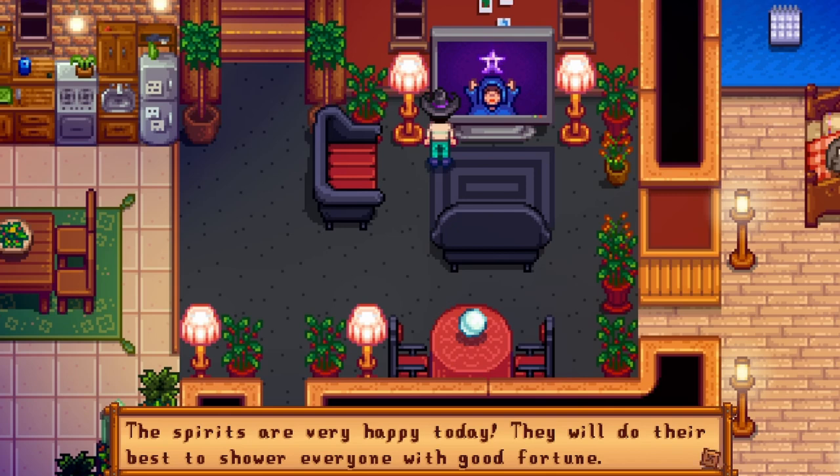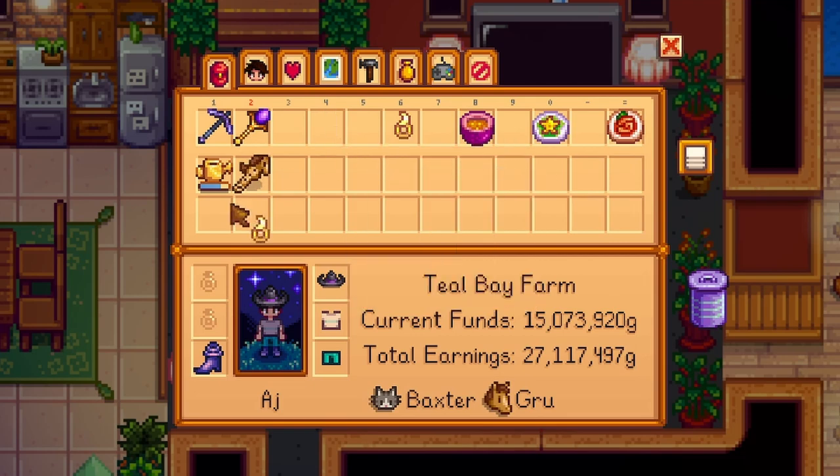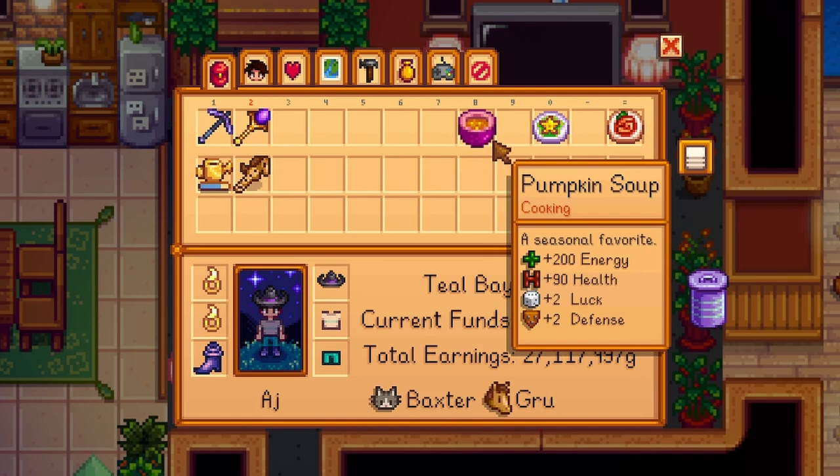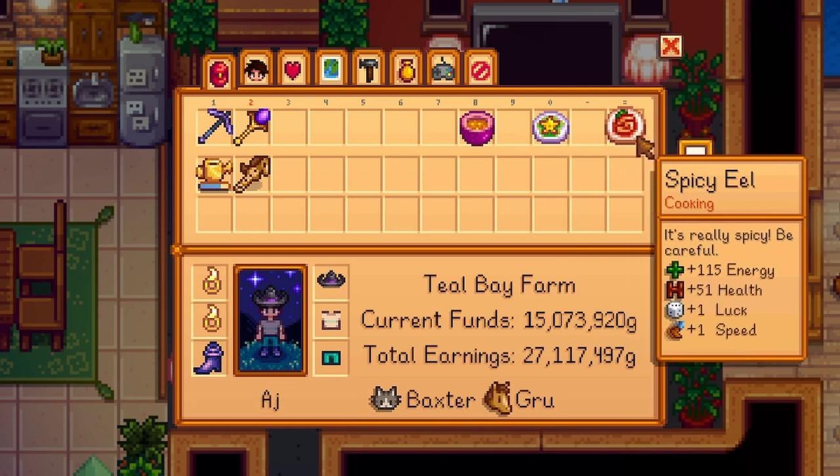Before we go to the casino, we can do a couple things to prepare ourselves to make sure we're actually gaining money and not losing it. First thing's first: check the TV and see if the spirits are very happy. I 100% recommend doing this on a very happy luck day so you're not wasting your money. Also, if you have some luck rings laying around, equip those because they help so much. You can also eat a food that gives plus luck — like pumpkin soup, a lucky lunch, or spicy eel. This will speed up the process and help you get more coins faster. If you don't have any of these luck items, it's really okay, just as long as the spirits are very happy today — that should be enough.